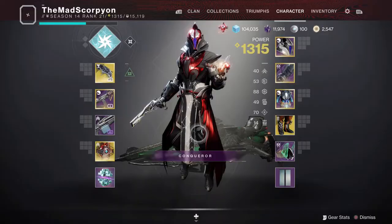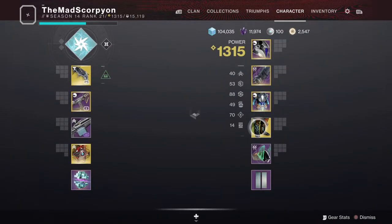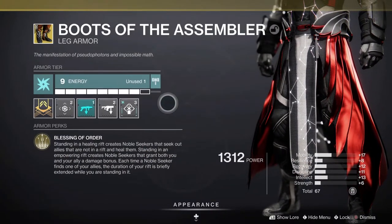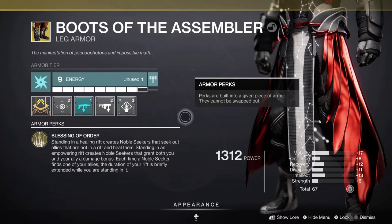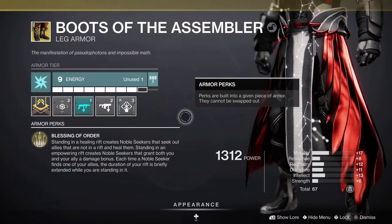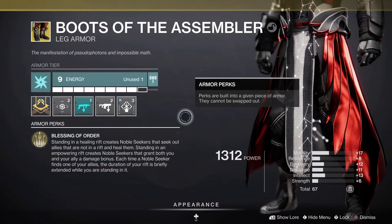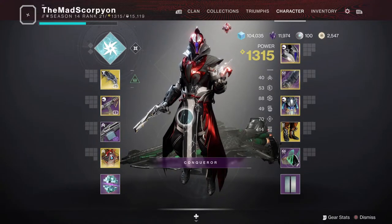Combining all this together — I've been using this in tandem with the new boots. Basically, these are the Boots of the Assembler exotic boots. Standing in a healing rift creates noble seekers that seek out allies and heal them, and for empowering rift it causes a damage bonus for you and an ally. Each time a noble seeker finds one of your allies, the duration of rifts is briefly extended.